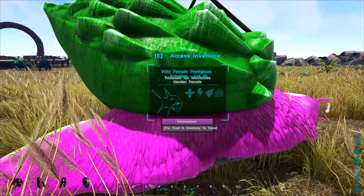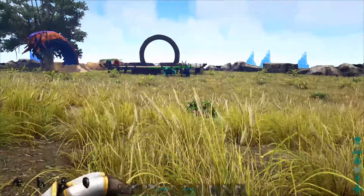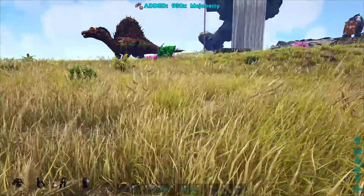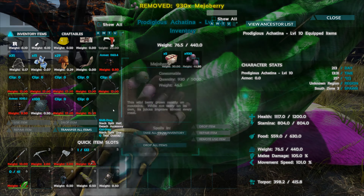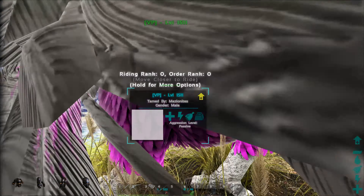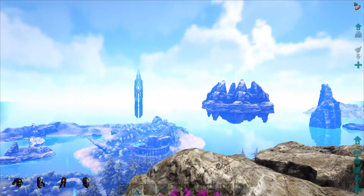We need to whistle passive because our dude on our shoulder will attack our target. Let's grab five of these tasty cakes - I don't know how many he'll need, probably just one to be fair. Put food in inventory to tame. Do we have any berries? You don't want tasty cakes buddy? We'll put some berries in there as well and see what happens. We'll leave him to tame up and go find another one.